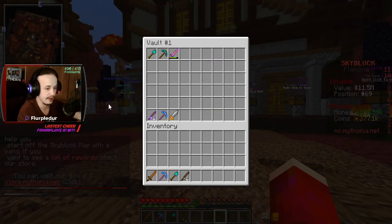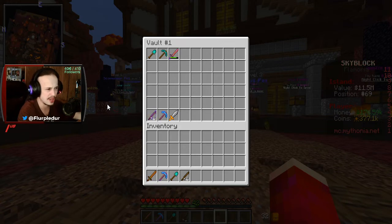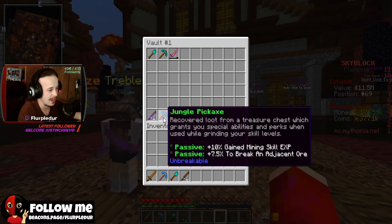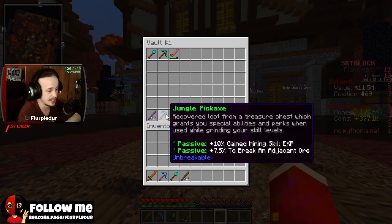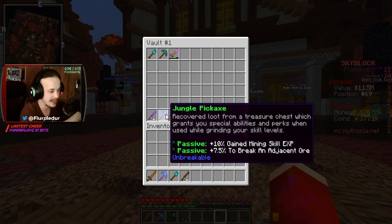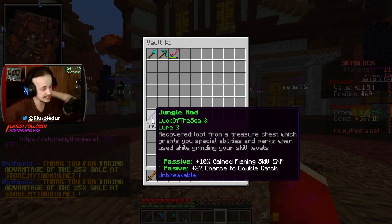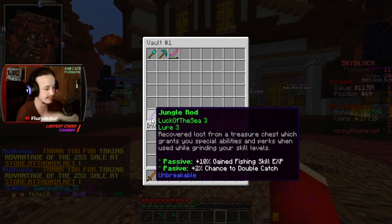I was given some items by a handsome lad on here. He gave me the pirate cutlass, which is cool looking but has durability - not that good in my opinion. The jungle pickaxe is actually very cool - it has two passive abilities: 10% gained mining skill experience and 7.5% chance to break an adjacent ore. And then the jungle rod, which has enchants - Luck of the Sea 3 and Lore 3 - and gives 10% passive fishing experience and a 2% chance to double the catch.